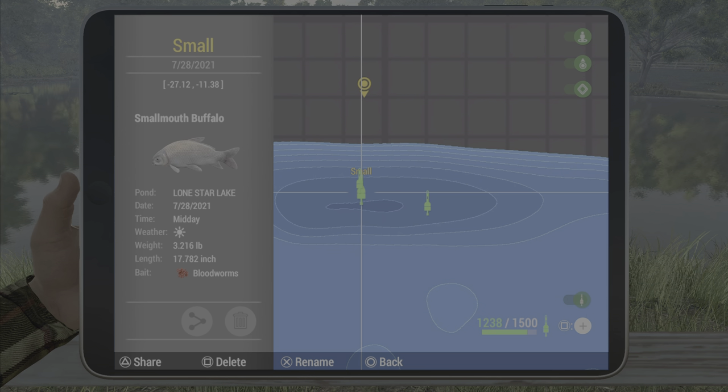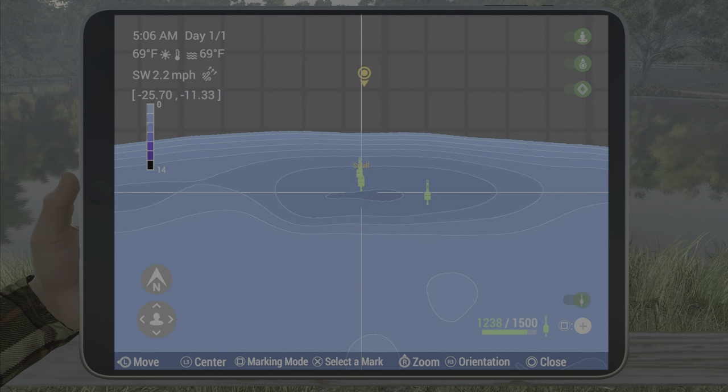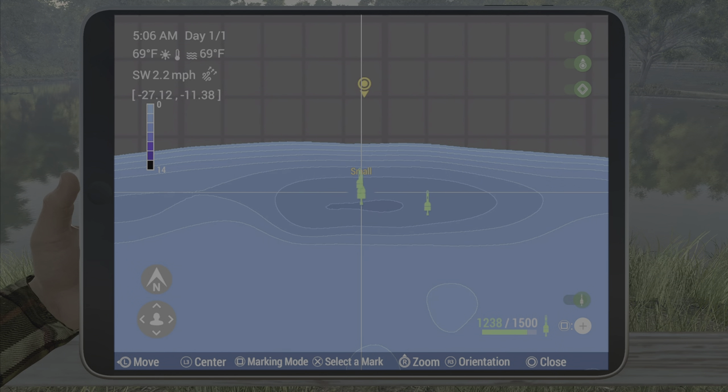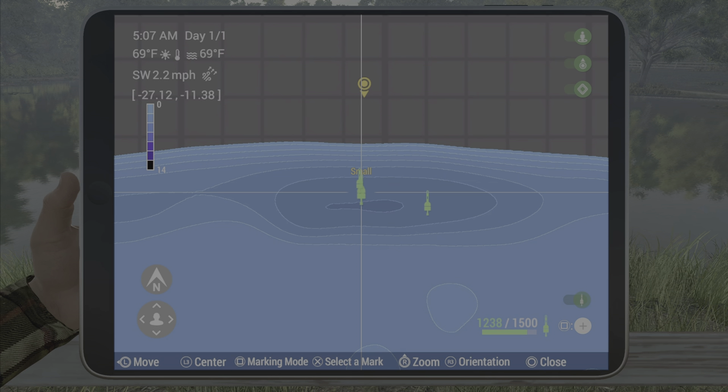A good mark to place would be negative 27.1, negative 11.3. You're going to want to try to get into the steep spot — that's the best spot for smallmouth buffalo and channel cats. Hopefully this helps you out. If you need help with any other fish, on my channel page all the fish are sorted by lakes, so any fish or mission you need will be sorted right where you need it. Have a good one, we'll see you next time.